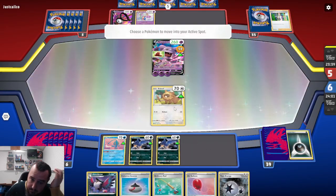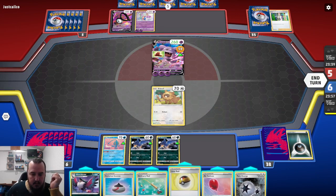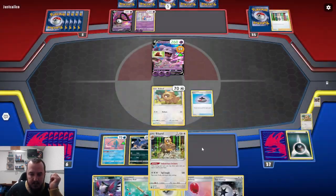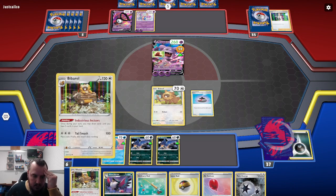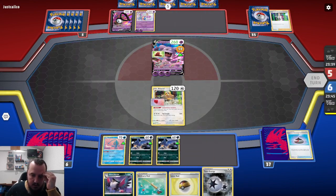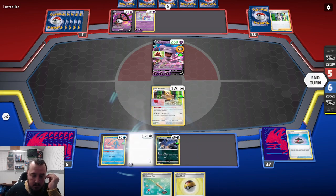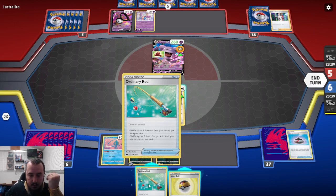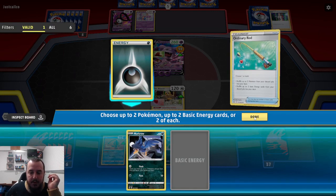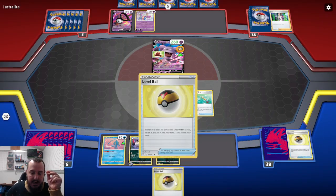I'm going to promote the Bidoof just because I got to see what I get. Evolution Incense for Bidoof. Bidoof can come down. Air Bloom can come down. Twin Energy can come down. I can play everything. Haunchcrow. I will Ordinary Rod, but I'm only going to grab the Murkrow. I'm going to leave the Dark Energy because I'm hoping I can hit a Dark Patch this turn.